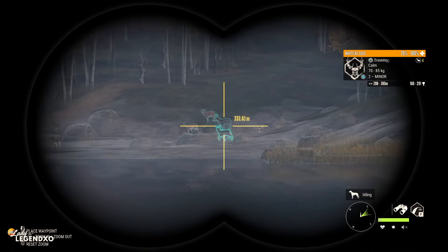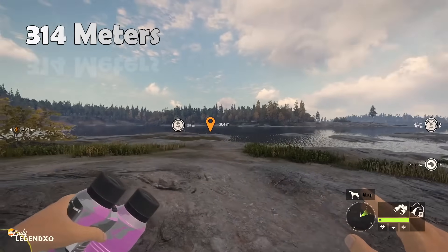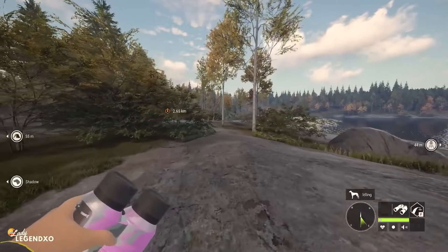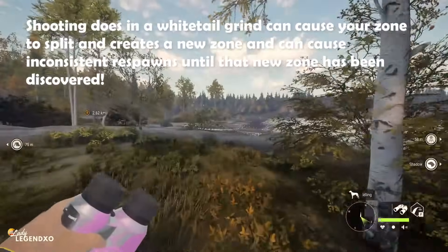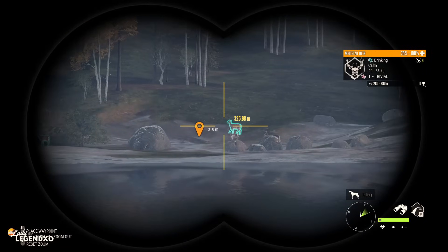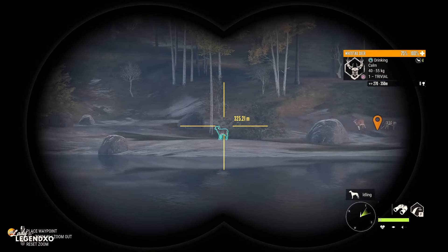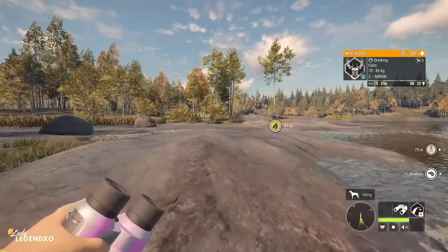We have deer coming in at 314 meters. Shooting does in a whitetail grind can have a very negative impact — it causes another zone to spawn, and if you don't find that zone right away you're going to get inconsistent respawns. The one thing I can't stand in a grind is having nothing to shoot, so I try very hard not to shoot does.